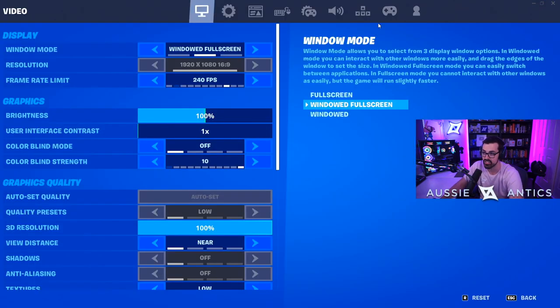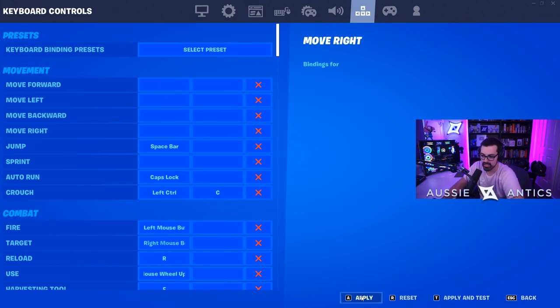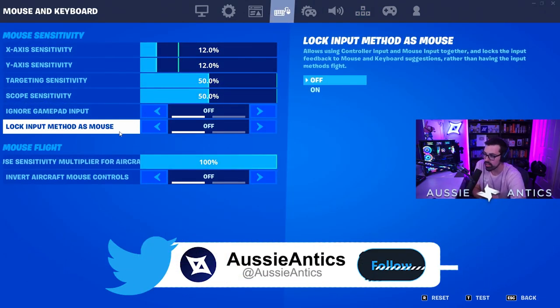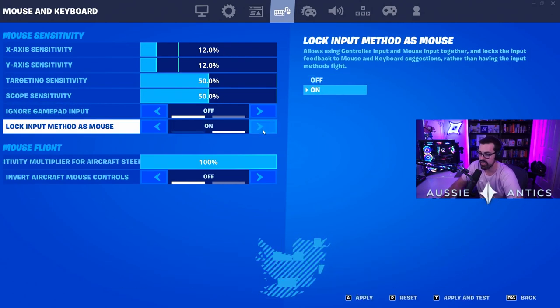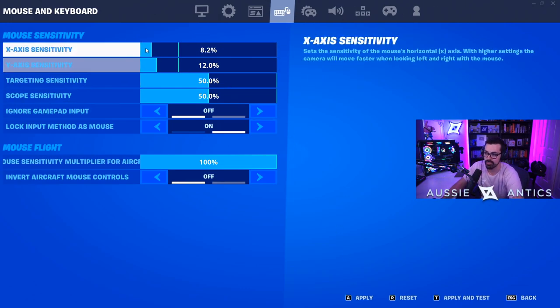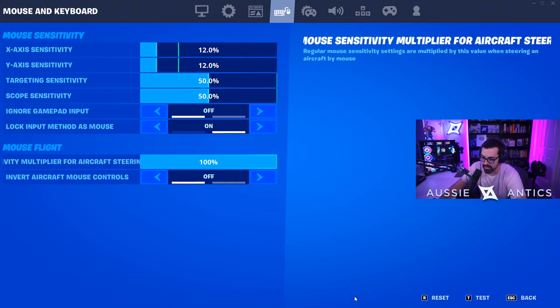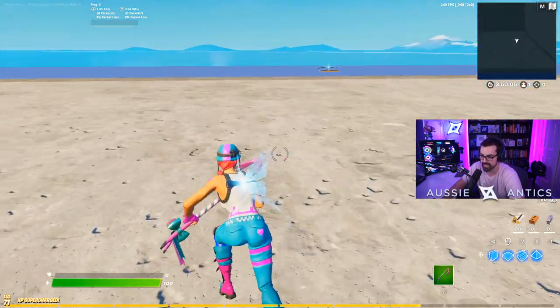That literally takes two seconds. Go to your keybinds, get rid of WASD, click apply - do not press your A key to click apply, I'll explain why in a second. Then go to lock input method as mouse - this is the fourth option from the left. Turn that on. Again, don't press A, press apply. If you press A, you'll notice my sensitivity goes down - don't freak out, that's just how the double movement software works. Click apply and there you go. I now have double movement. It's literally that simple. It doesn't take any time at all.